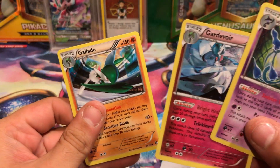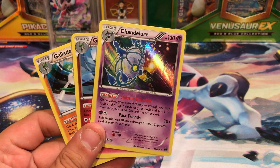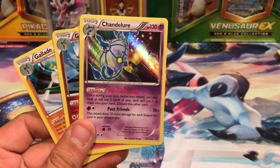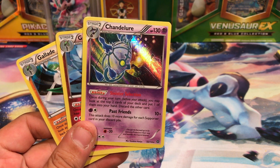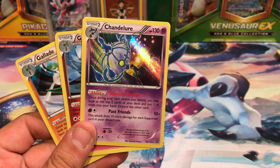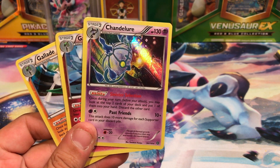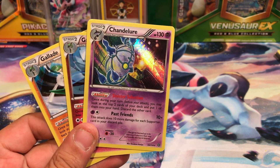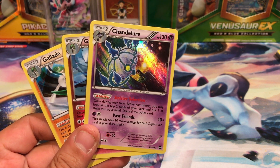So you get Premium Blister 1, Premium Blister 2, and one Chandelure Holo. I am Vacant Paradise — thank you guys for watching. Don't forget to hit that subscribe button, comment down below, let me know what your favorite card was. Leave a like if you liked it, share this video with your friends, follow me on Twitter at VacantPokemon, and I will see you guys in my next video.